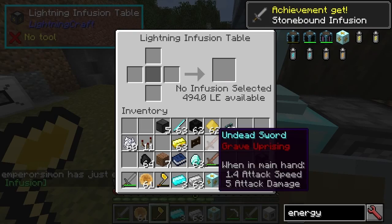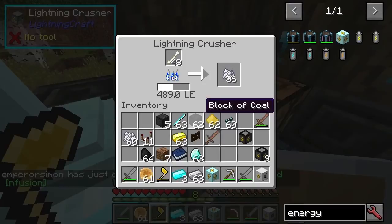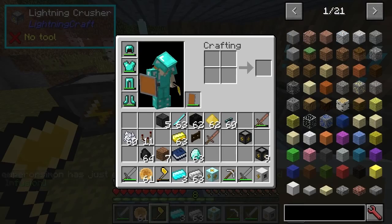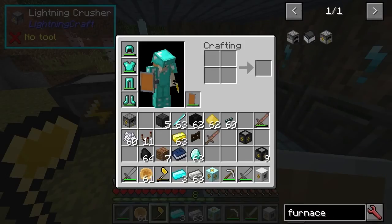The infusion table — we'll talk about this in a moment. Incidentally, the crusher is made from the furnace. So that's how you get to the crusher.